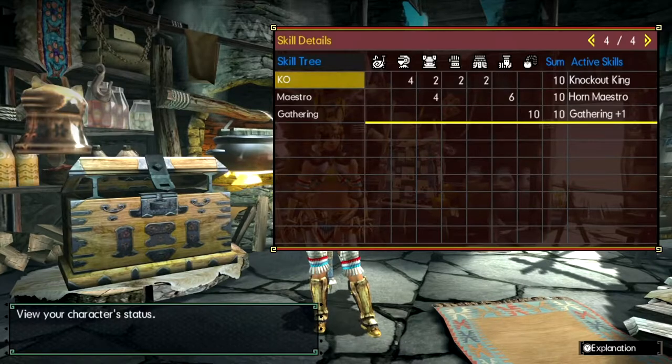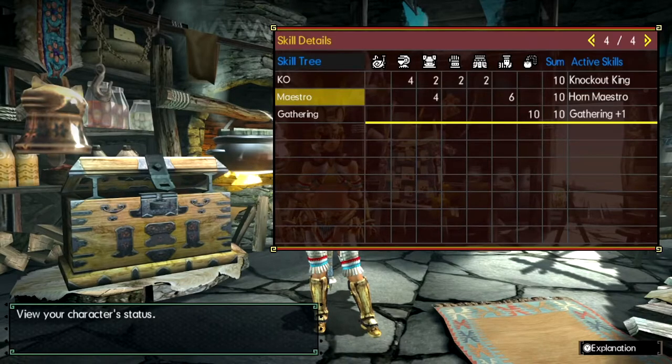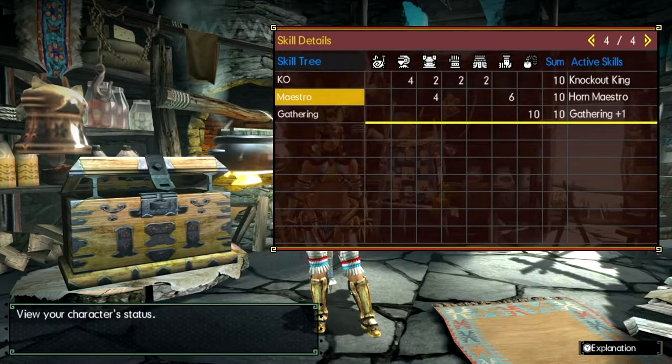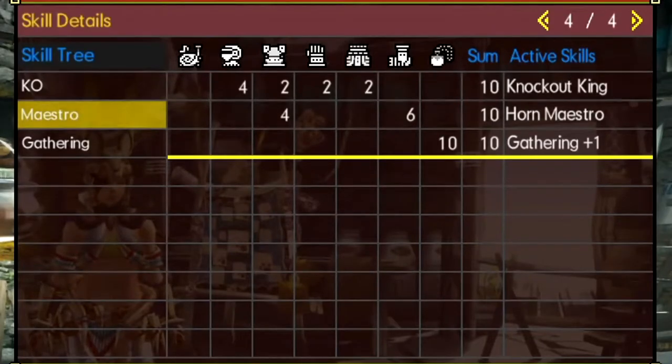I'm currently wearing a full bone plate armor set. It sounds impressive but it's literally early bone armor. It's good for impact weapons — if you're using hammer or trying to make a hunting horn build, use this set. It's good for both. Even if you're just running hammer and have the extra skill Maestro, don't worry about it, keep it. It's fine. This set gives you KO King, so you don't have to eat for it, because every time you eat there's a chance you won't get the Feline skill you want, even with Gourmet Vouchers.